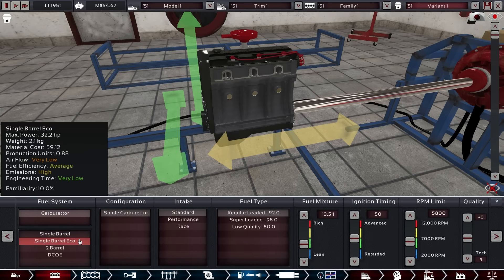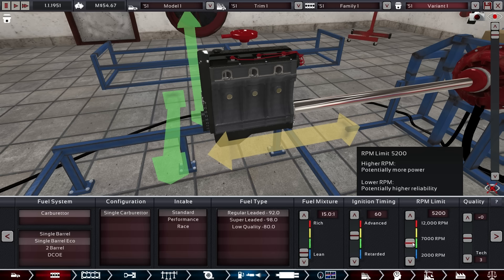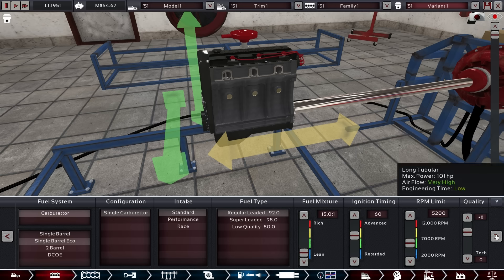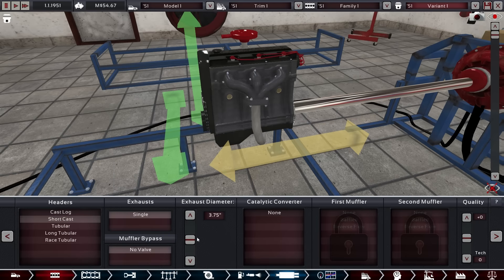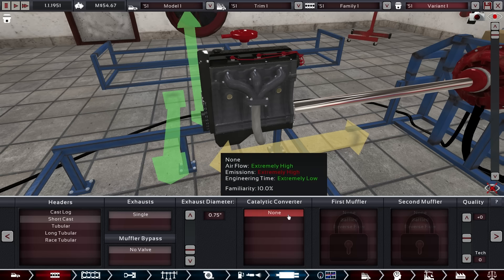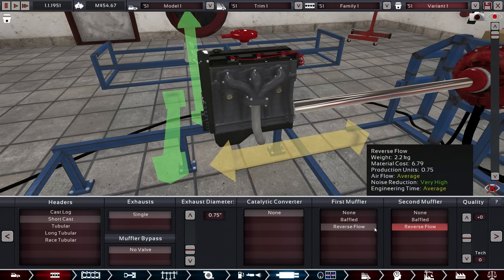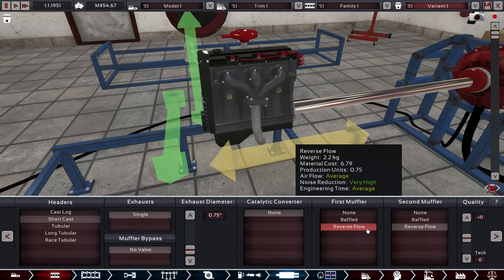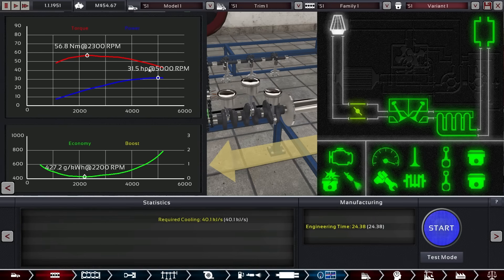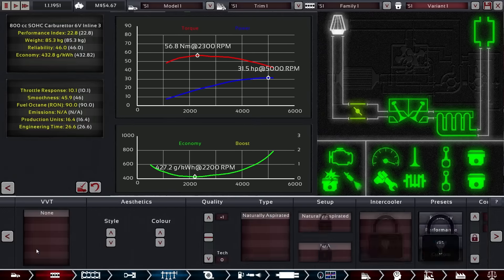Still with the one-barrel eco carb — that is good enough for us. Lean it out to the max, then go 60 ignition timing, 50, 200, and plus eight once again. Short cast, a little bit of familiarity there. Going with the 0.75 inch. We have reverse flow available which will increase costs, weight, and comfort — the comfort being the important one. 31 horsepower, and we do have a little bit more octane to go on.